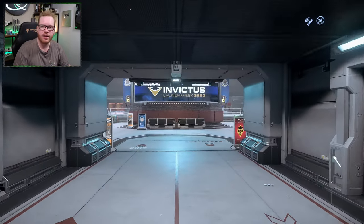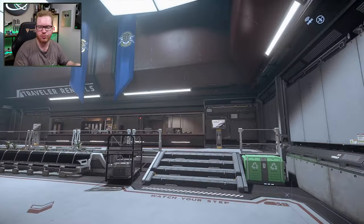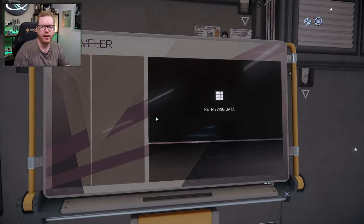In Area 18, for renting, we are out of the spaceport. You get to this little plaza with a huge structure in the middle. On one side you will find a burger joint, and on the other side you will find options to go and rent ships.